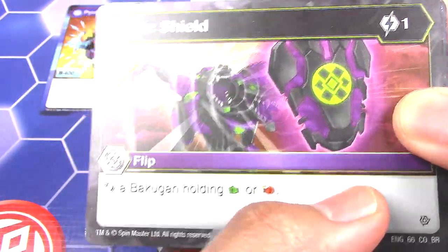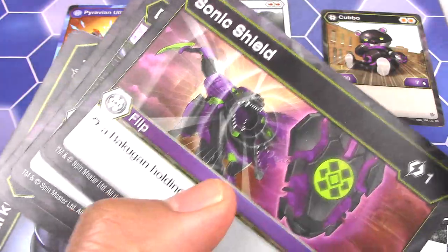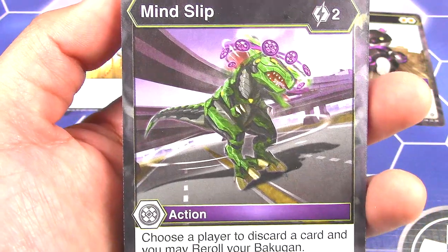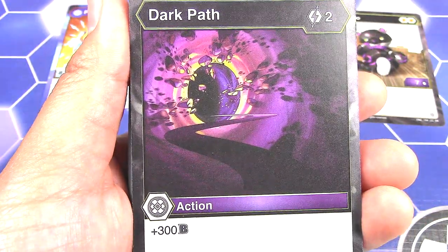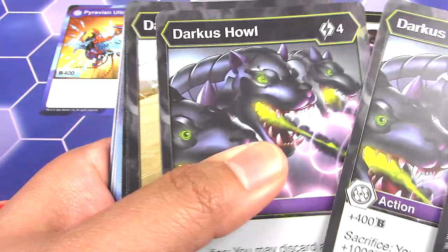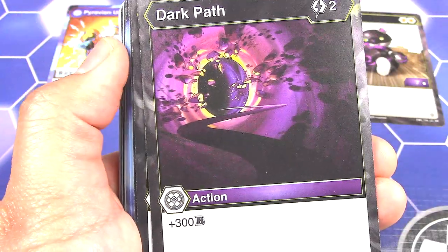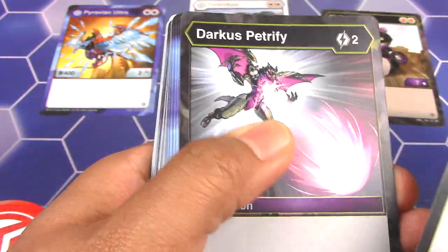First we have a flip card — Sonic Shield, one energy. Stop a Bakugan holding a fist or flaming fist. We've got two of those. Darkest Snare — stop a Bakugan holding a magic shield, two of those. Then Mind Slip for two energy — choose a player to discard a card, and you may re-roll your Bakugan. Dark Path — plus 300B. Darkest Hell — plus 400, Sacrifice — discard and you get plus 1000 instead, two of those. Darkest Slicer — plus 200, if that Bakugan is holding a green fist, plus 3 damage. Another Mind Slip, another Dark Path. Darkest Petrify — negative 5 damage, two of those.